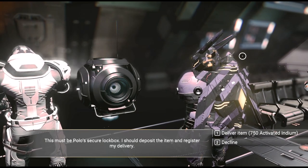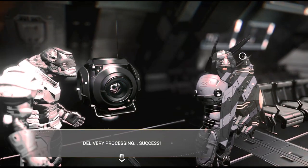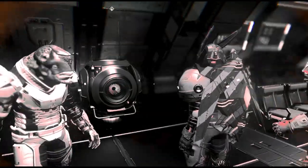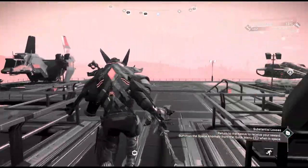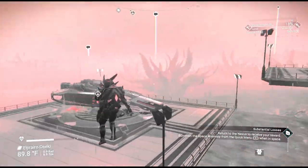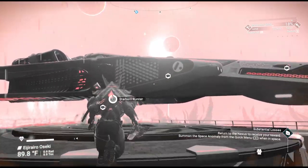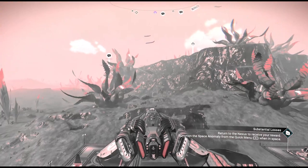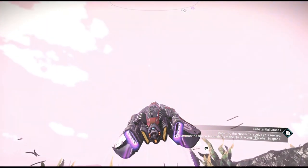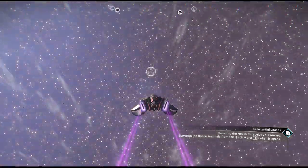Deliver 750 activated indium — and you get to keep some. Delivery processing... success. And we're done. All we need to do now is head back to the anomaly. Let's go ahead and take my wonderful little ship, the Starborn Runner, back to the anomaly, and that should end our anomaly mission, ladies and gentlemen.